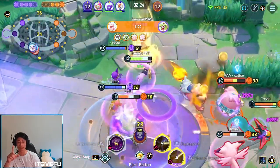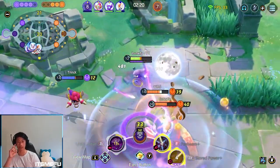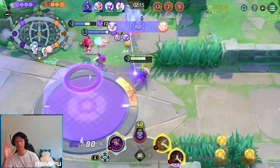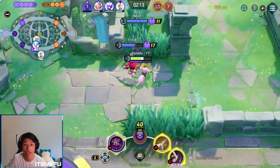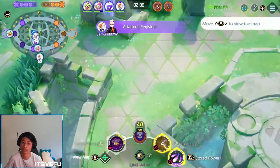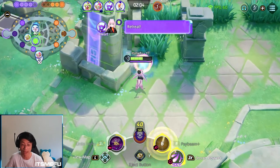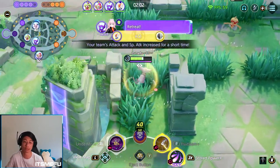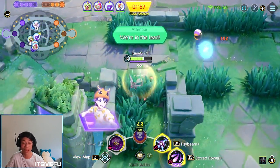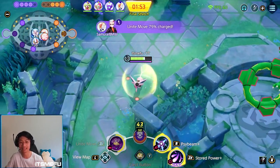We manage to pick off one here and I'm targeting Psybeam on the Titar because that has the most HP — that's going to maximize my damage. We pick off three, which is incredibly good for us. I do have Energy Amplifier, but I still think that Unite was a little too close for comfort because I definitely won't have it back by the start of the Rayquaza fight. We do have the Registeel buff though, so I guess we have some amp effects anyway.